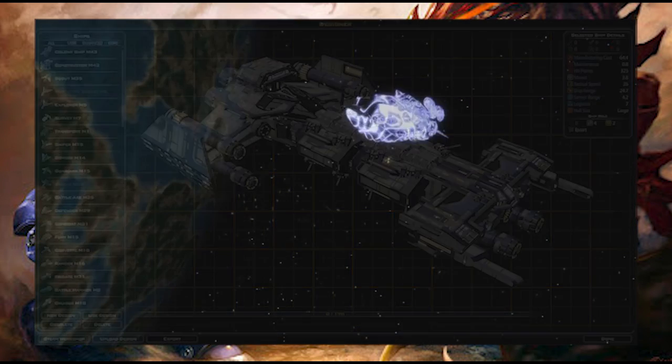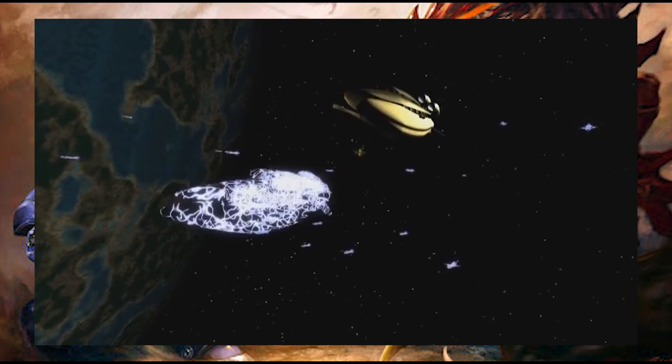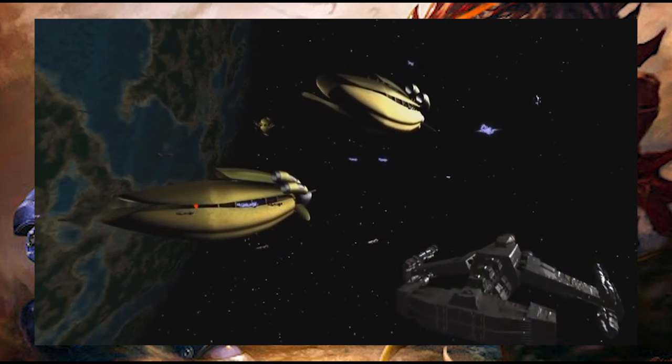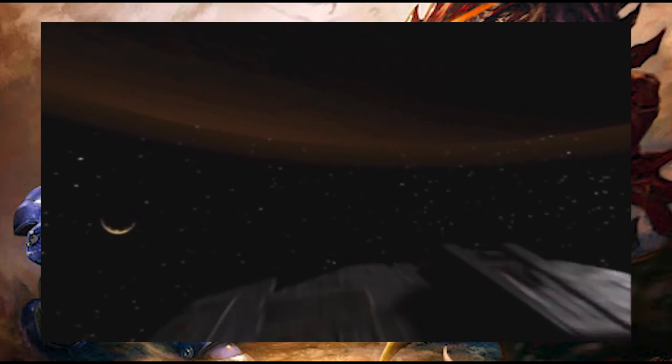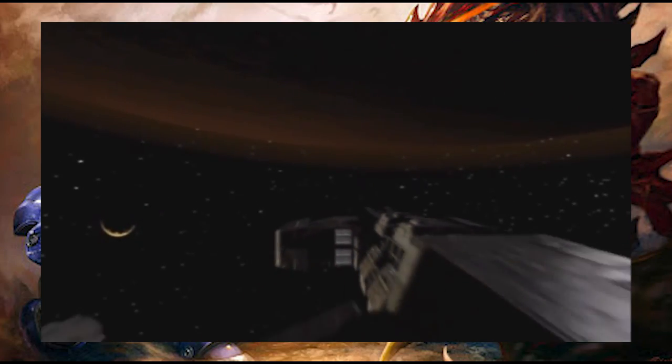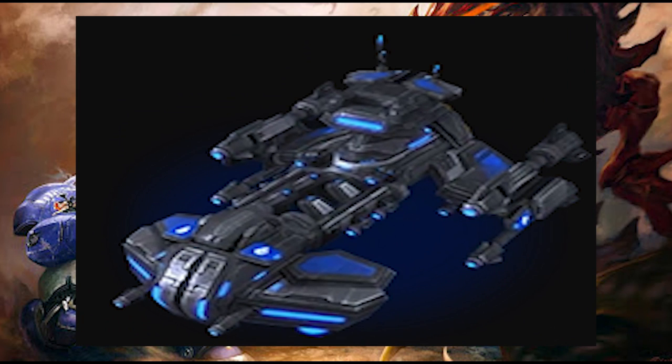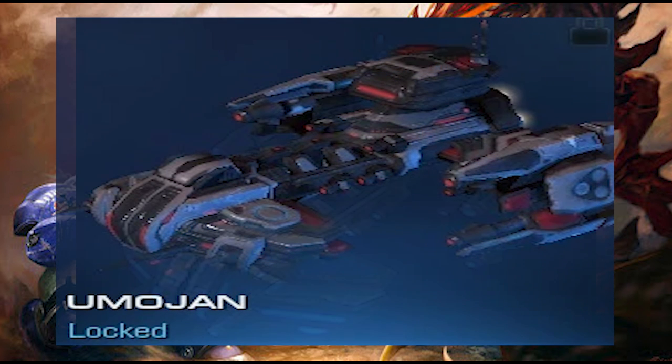In 2505, the Pride of Augustgrad class battlecruiser is observed in an attempt to defend Augustgrad. There isn't much information on this variant, just its hyper-specialized use of defending the city of its namesake. The Sovereign would be fielded by the Dominion fleet under Matt Horner during the end war, though again we don't have a lot of information on the variant. The Umajan battlecruiser, or mercenary variant, has been constructed from scraps of other vessels. They would feature a redesigning of the neosteel plating, as well as an update to the Yamato cannon.